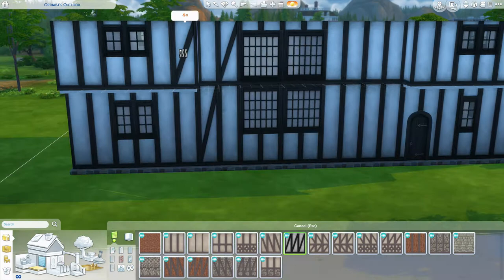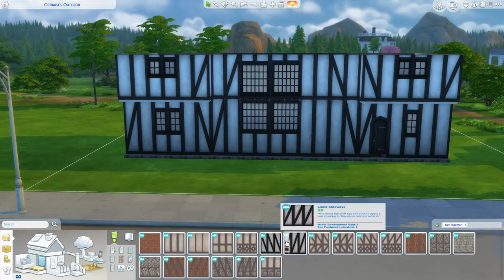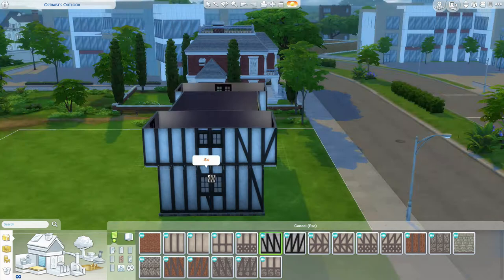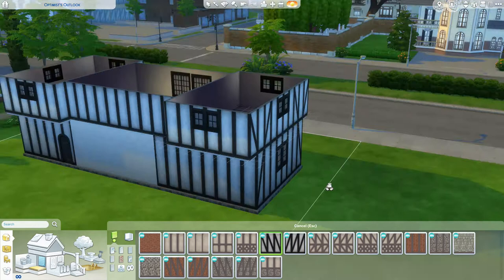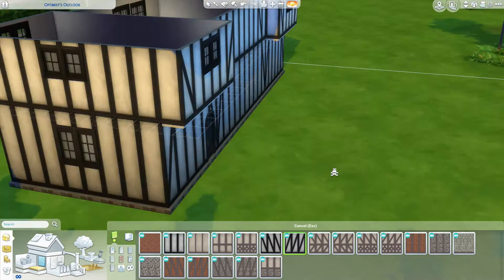The construction method used in the hall house specifically was something called Kruk framing — you can see me sort of trying to create it with the Sims wallpaper here. Kruk framing was naturally curved wood timbers that went from the corner of the wall up into the center point to support the center ridge beam for the roof. That was a natural curve — just the curve that occurred in that tree. In between the Kruk framing it would have been filled out with other timber framing.